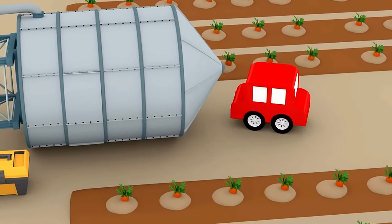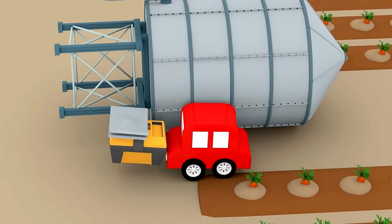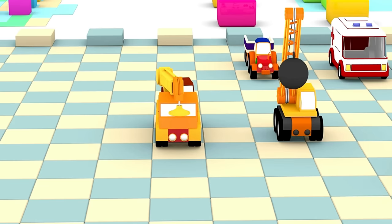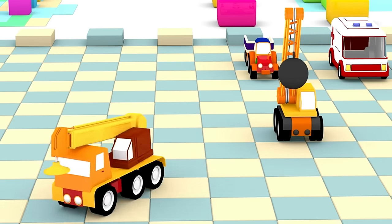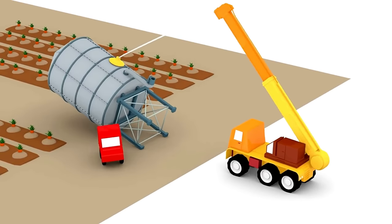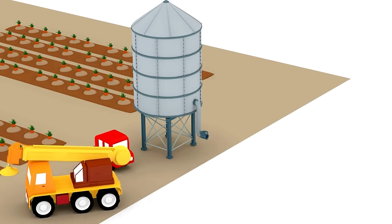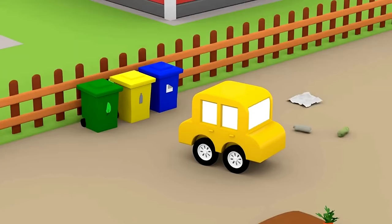The tower is heavy - they need a crane to lift it. The red car is taking the tools and putting them away, and now he's calling the crane to help. The red car and the yellow car are picking the trash bins up off the ground.